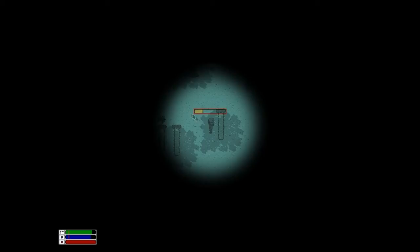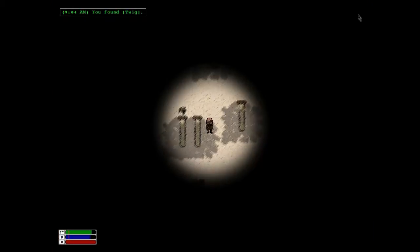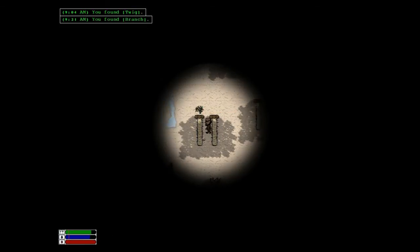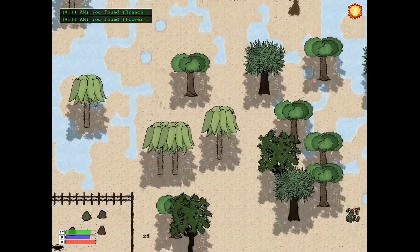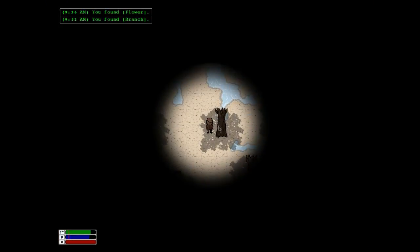I'm going to scavenge these trees for branches and twigs. As you can see now, the sun is shining, so it's really good to stay under the trees — it doesn't drain too much. The first thing you want to do is go to some trees and gather some twigs and branches, because they are really useful. I'll show you why in a minute.